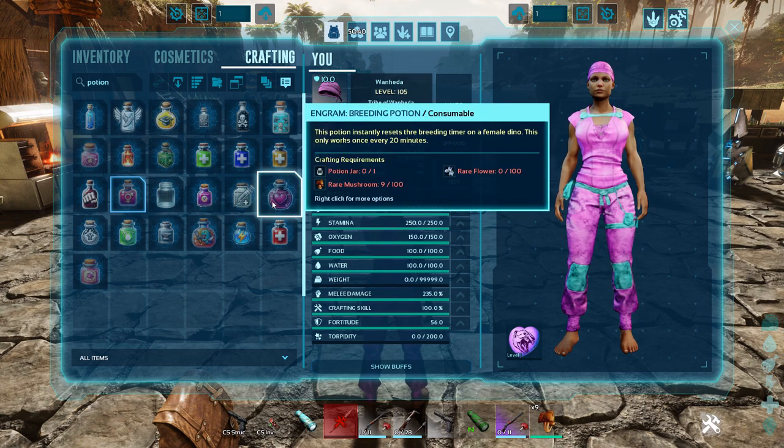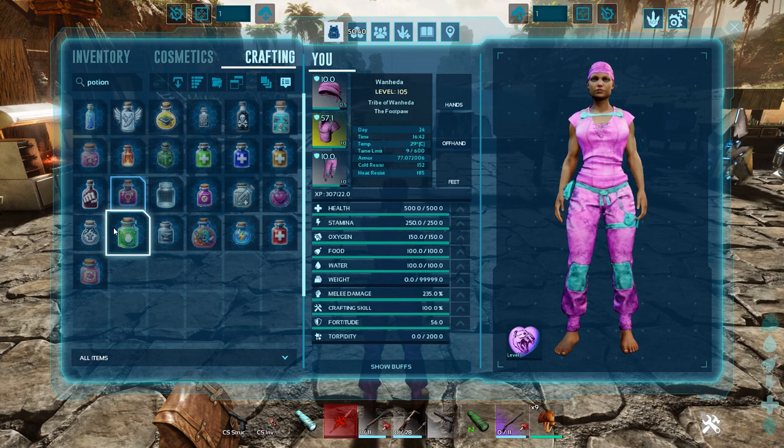The Breeding Potion instantly resets the breeding timer on a female dino and only works once every 20 minutes. So instead of waiting the 8 to 10 hours before you can breed again, you'll be able to breed one more time instantly, and hopefully then every 20 minutes. Every 20 minutes I can handle.